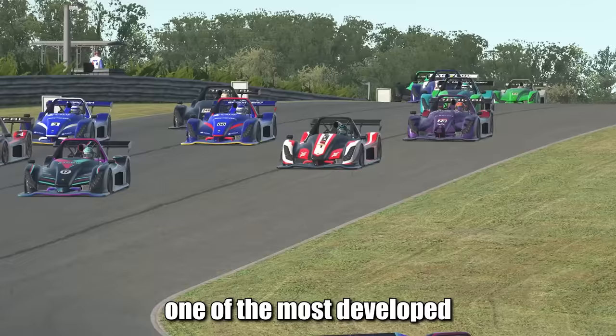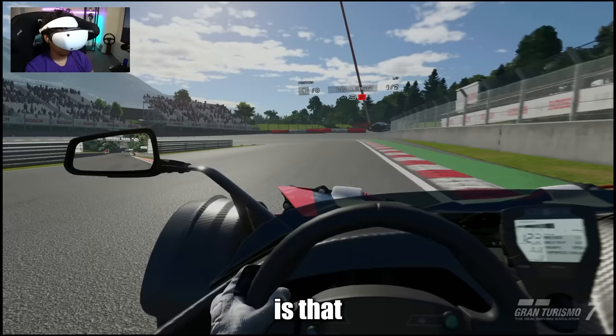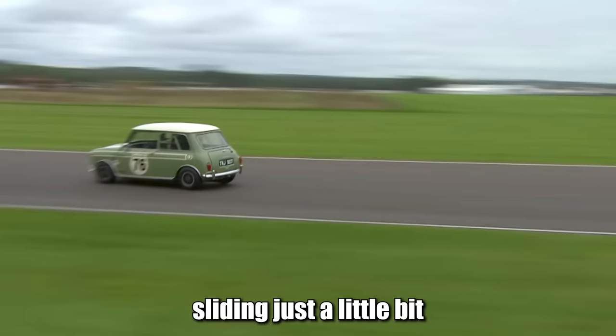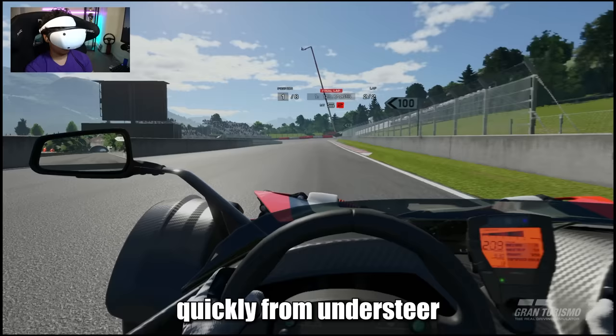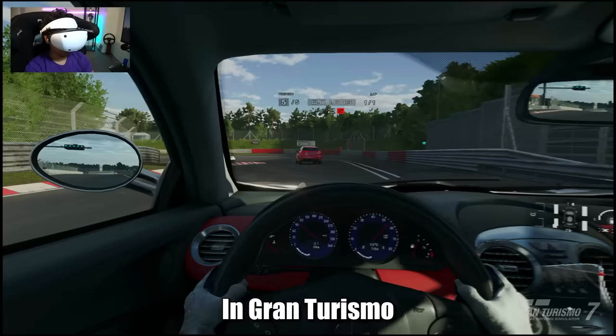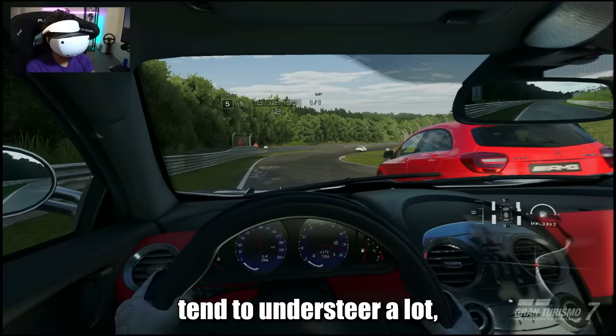Coming from iRacing, one of the most developed racing simulation services in terms of car physics, I was immediately attentive to the behavior of the cars in Gran Turismo. The first thing I noticed is that there is not a lot of room for neutral steer — that middle point where the car is a little bit oversteery and understeery at the same time, sliding just a little bit through the racetrack. It is much easier to transition quickly from understeer to oversteer, which we call understeer snap oversteer, where the driver tries to minimize the understeer first, generates more rotation, and ends up going over to the other side of the car handling problem. In Gran Turismo 7, it feels like the slip angle range is a little bit too narrow — the car is not sliding, not sliding, but suddenly it's already sliding too much. The cars in Gran Turismo tend to understeer a lot, especially on the entry. If you try to fight that too much, you can easily snap and spin under braking.